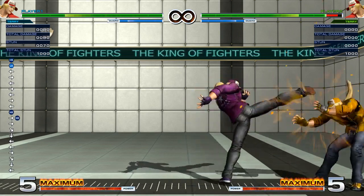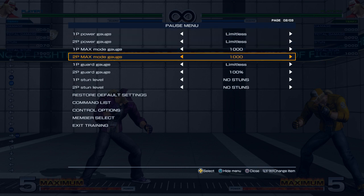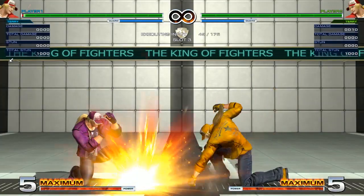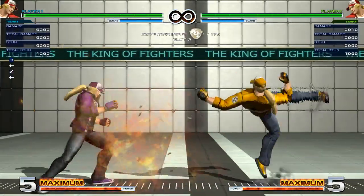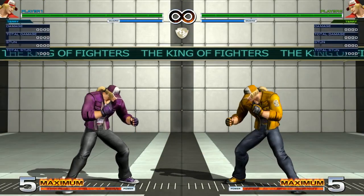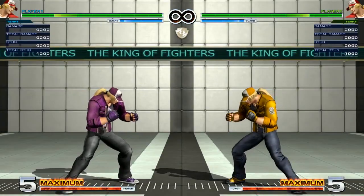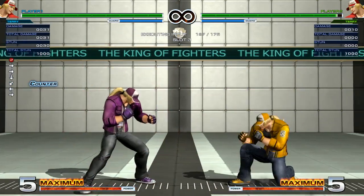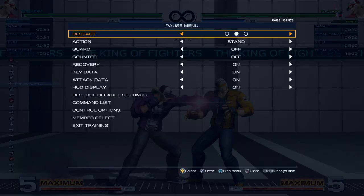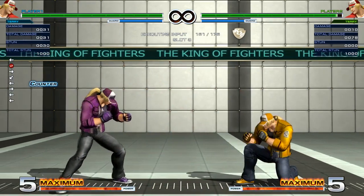It's difficult to keep Terry out because he's got some pretty good normals and those low-risk specials — but you can use it to your advantage. For example, if they use the power charge, you can cover with crack shoot. Another thing about crack shoot is that you're able to hit him out of it — you can jab him, react to it, and he does have start-up on it. It's an arcing hitbox: it starts from behind him and then all the way around to the front, so you have plenty of time to disrupt him.